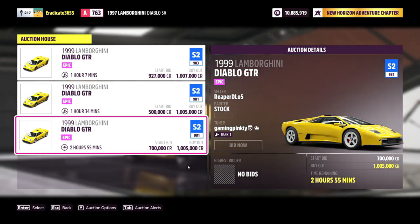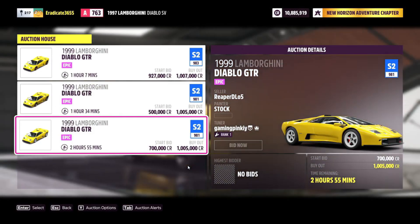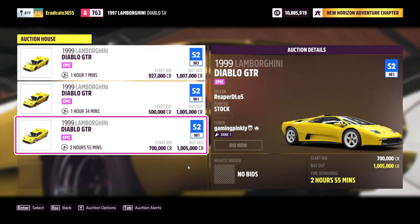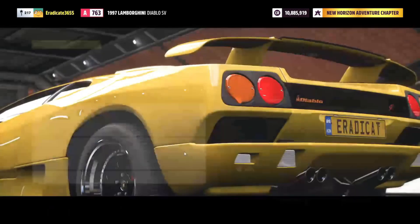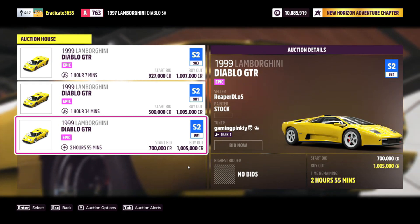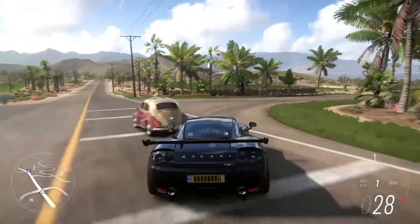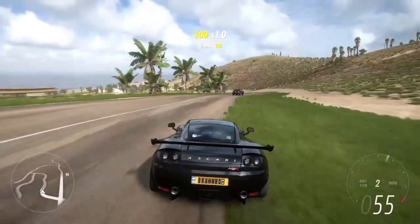This method has been in the game for a while and the Diablo GTR is frequently purchased because it's the fastest drag car in the game. The surprise twist I mentioned earlier is that I'll be purchasing these cars from you guys to help you make money. If you're having a hard time selling them, just be subscribed, leave a like on the video, and comment your gamertag below so I can find you in the auction house. Set the auction time for 24 hours so I have time to read your comments and make the purchases. This could even help increase the value of this car back up to 2 million credits or around there.